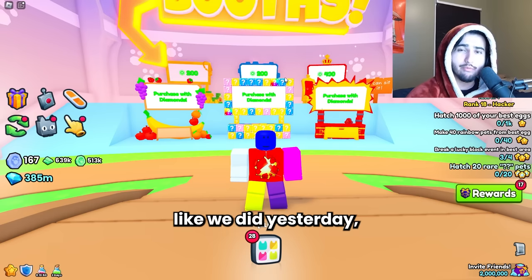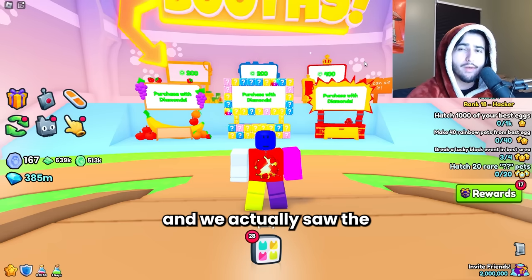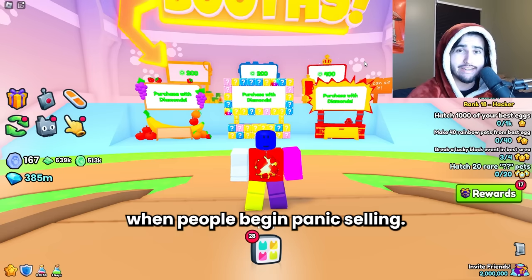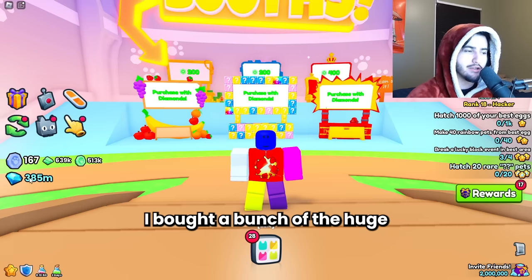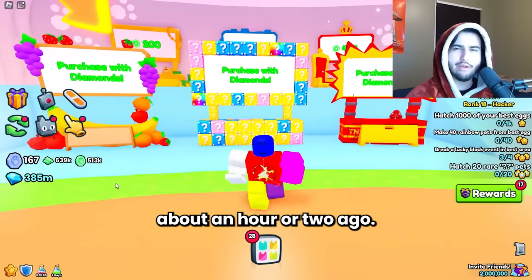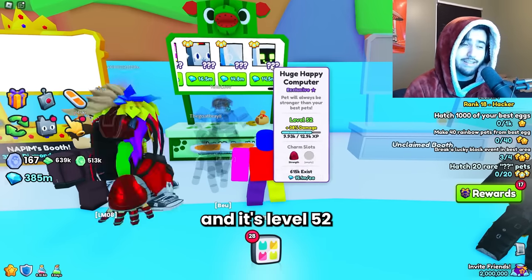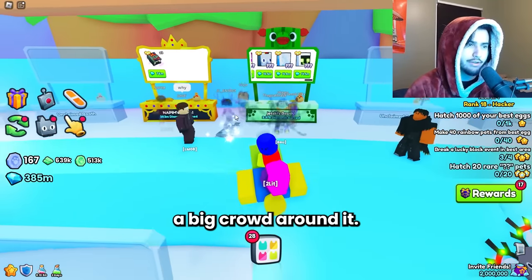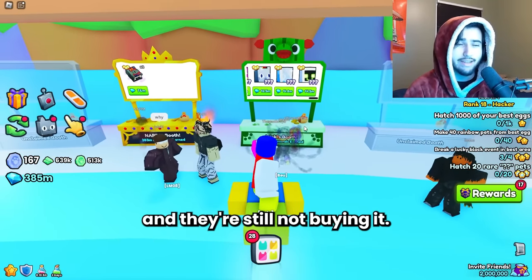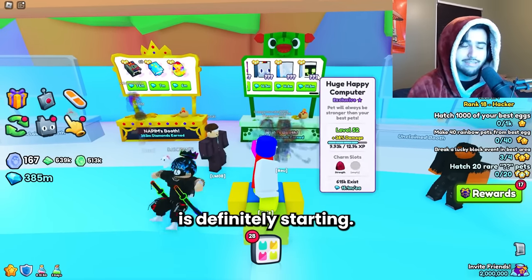We're already seeing the prices of the huge happy computers go down already, so it would be a good time to sell. Every time we see a big jump in price like we did yesterday, there's a ton of people that panic if prices begin to stabilize, and we actually saw the wrap price update and go down by 200k in the last update, so this is probably the time when people begin panic selling. Personally, I bought a bunch of the huge happy computers yesterday when the inflation was starting, and then I sold them about an hour or two ago. We have one selling for 14.5 million here — 600k under wrap — level 52 with a good charm on it, and another selling for 14.9. Notice how there's a big crowd around it and they're still not buying it, so that's usually a sign prices are going to be falling.